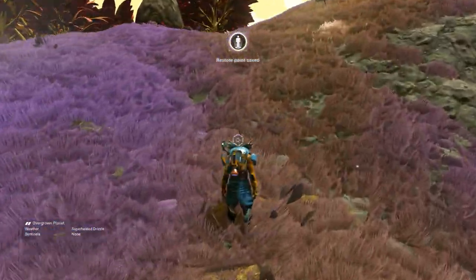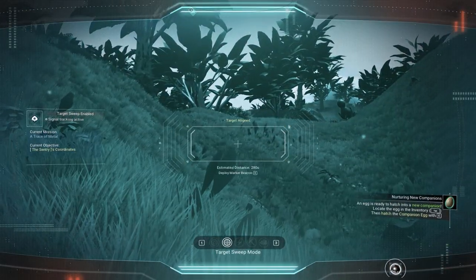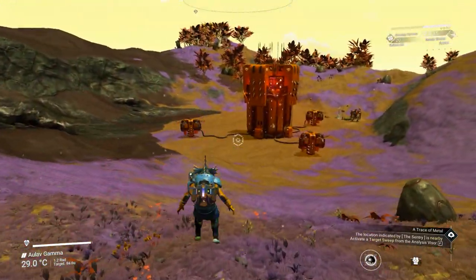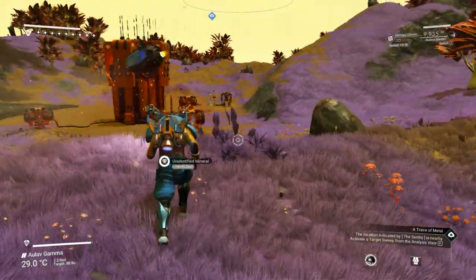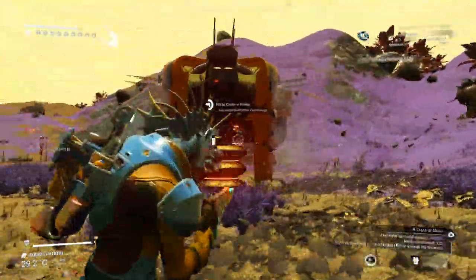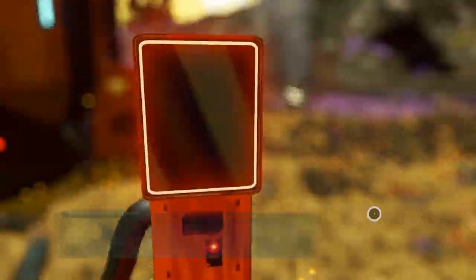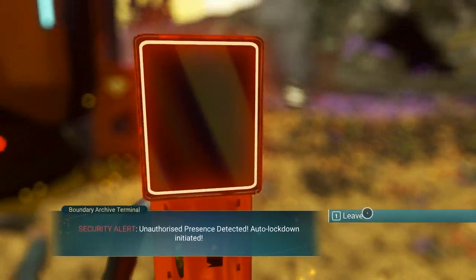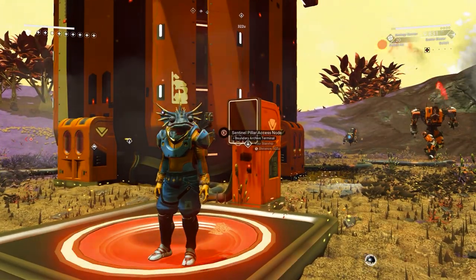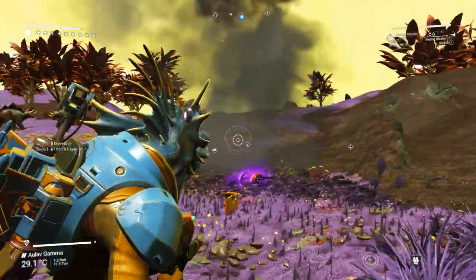When you land, it will be an approximate location, so use the target sweep to guide you to the exact spot. I got there, saw sentinels, and started shooting - I destroyed those three nodes right away. But then it wouldn't let me interact with the controls until I had beaten all the sentinels there, so take care of them first.